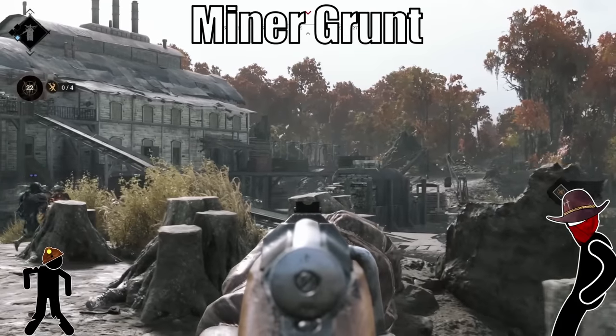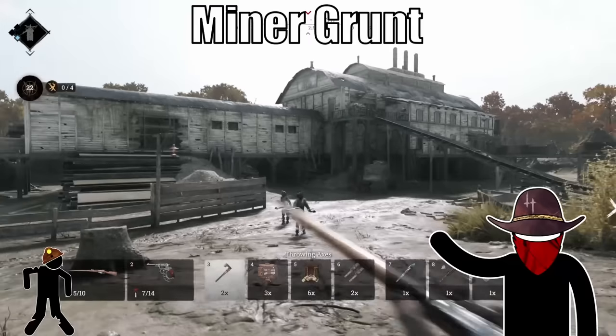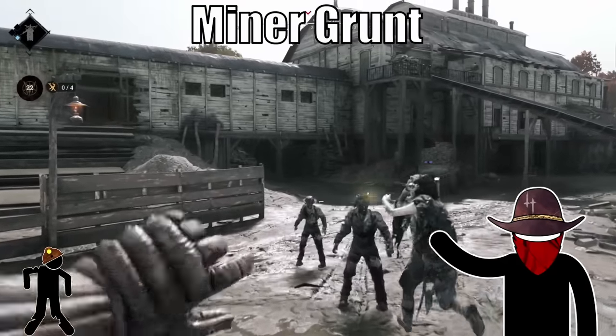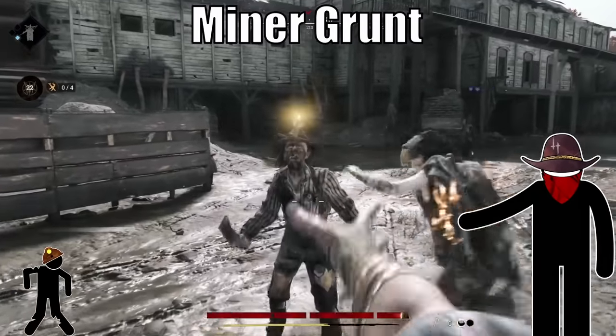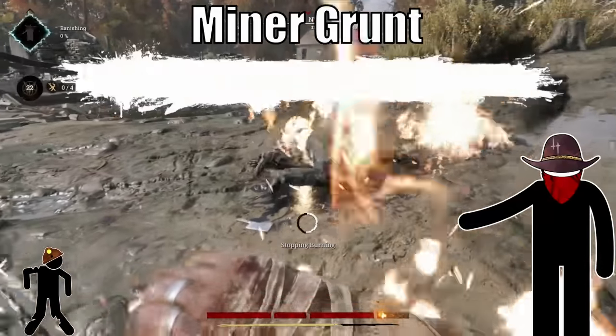Miner grunt — the third type of grunt that sets you on fire. This one has a helmet with a light on it. If you hit its head, that light explodes. It ignites anything flammable in the area, including you, other AI, oil, and of course worst of all, barrels.